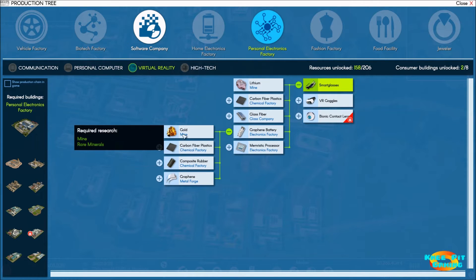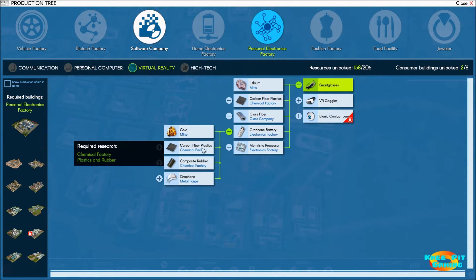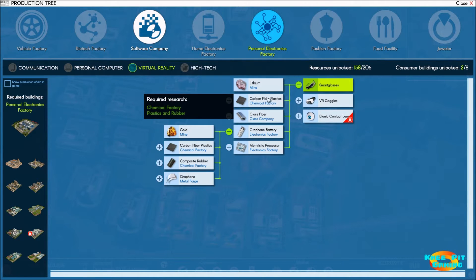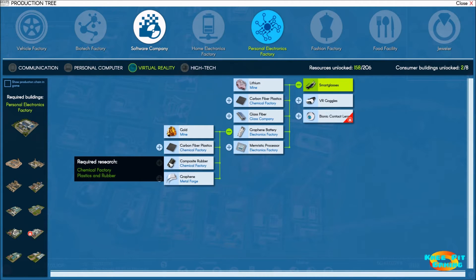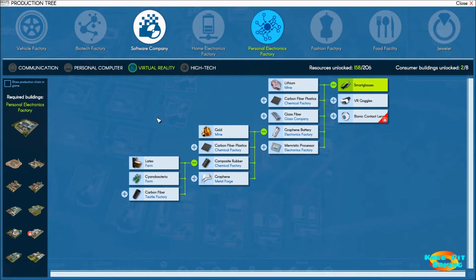So gold we're mining, carbon fiber plastics we're making from the last video. Now we're down to composite rubber, which we are not currently making. That's made in a chemical factory. Looking at what we need, it looks like we're going to get into the farming business — but not the kind I'm familiar with in the south part of America, since we don't really have latex farms or bacteria farming.